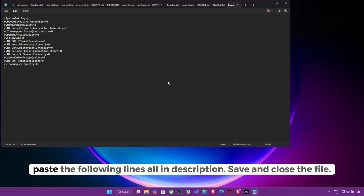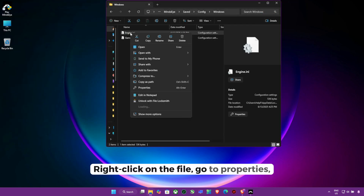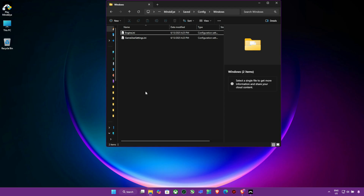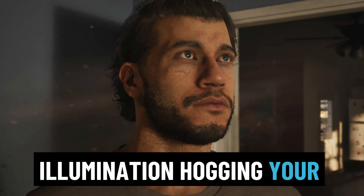At the very bottom, paste the following lines — all provided in the description. Save and close the file. Then right-click on the file, go to Properties, and set it to read-only to prevent the game from overriding your changes. That's it — Lumen is now completely disabled, no more global illumination hogging your GPU.